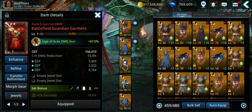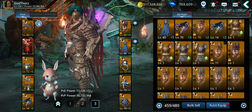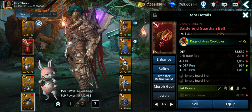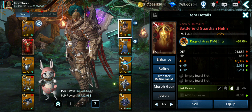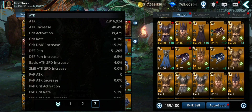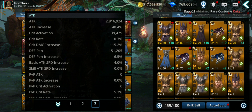If you want pure attack you should max them. That's another 8% — let's see how high we can reach: 2.8 million, not bad guys. So our total attack increase is now 40.4%, that's really nice.